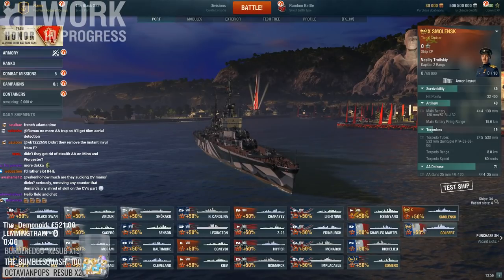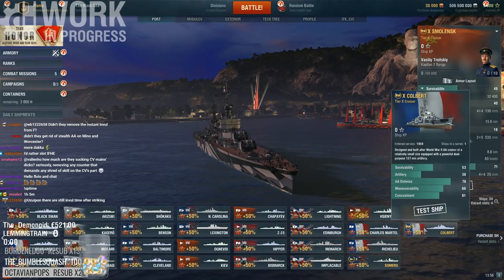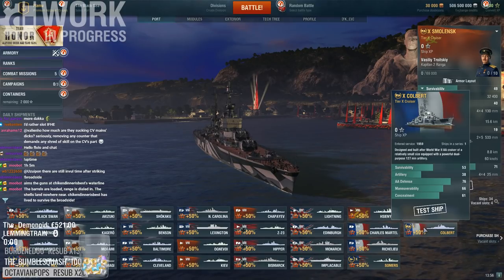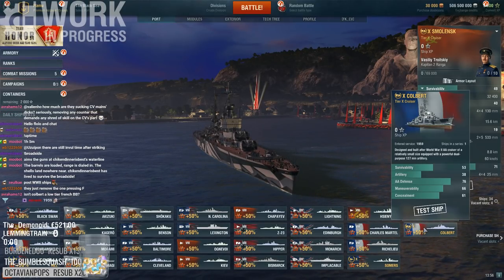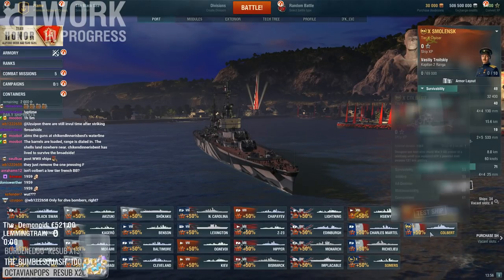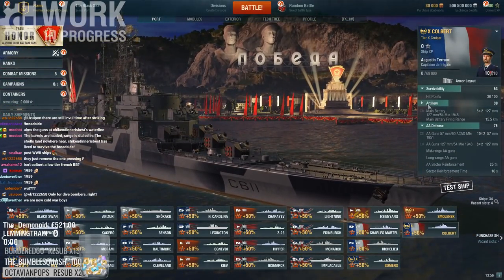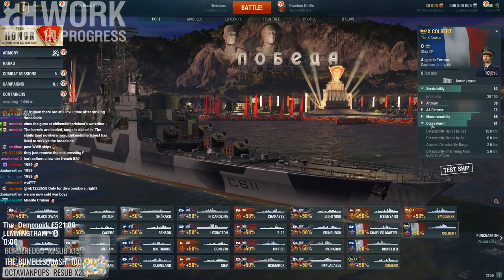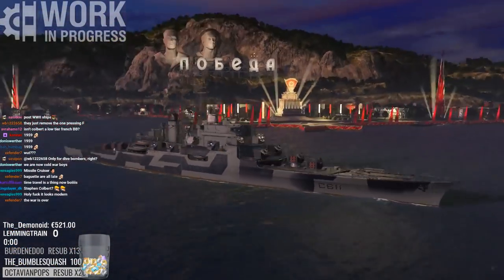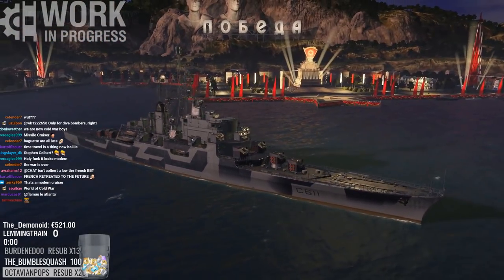And finally we have the Colbert. Designed and built after World War II — an AA cruiser of relatively small size equipped with powerful dual-purpose 127mm artillery. So this is the French Tier X Atlanta. 1959 entered service — that is a late service date. We made fun of Smolensk being 1950 and this thing is nine years later. That is a thick boy — holy shit, someone's been eating his baguettes. Sits very high — this is a lot of target to shoot from every angle.